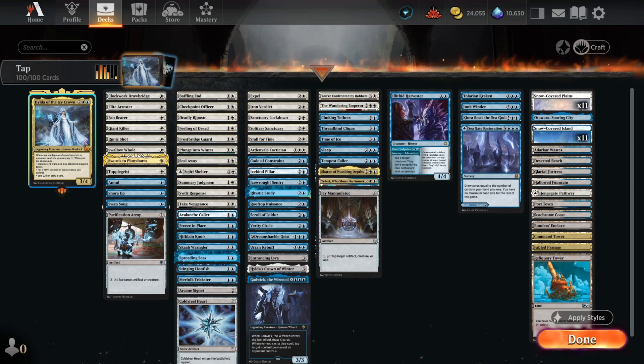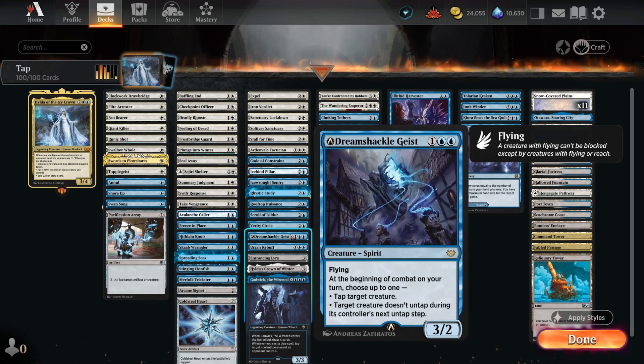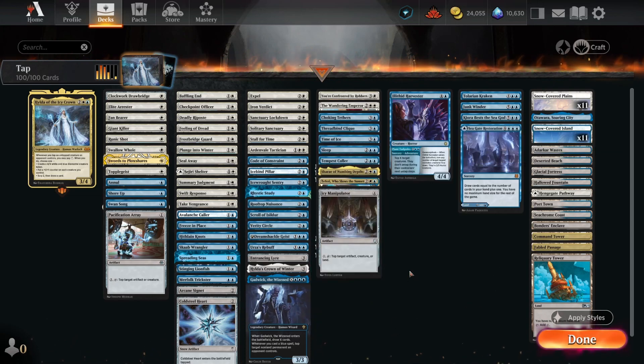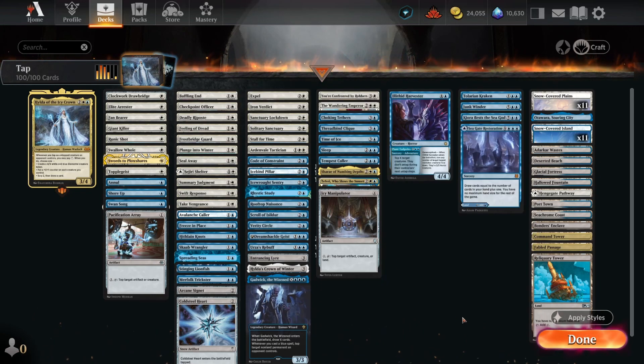We're going to be leaning into that tapping our opponent's creature strategy to get all of that additional value out of Hilda. That means we're including cards like Icy Manipulator, letting us tap each turn, Hilda's Crown of Winter doing the same thing, Dream Shackle Geist letting us tap or keep creatures tapped down, and board-wide options like Sleep, which taps all creatures our opponent controls and stops them from untapping.